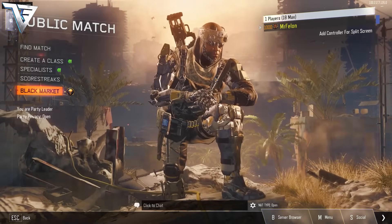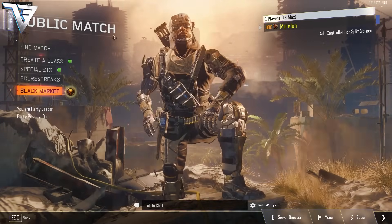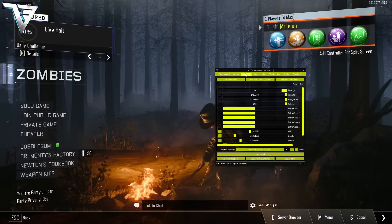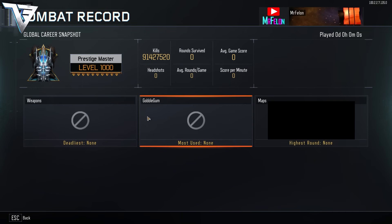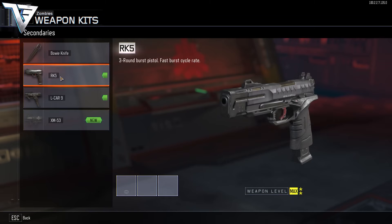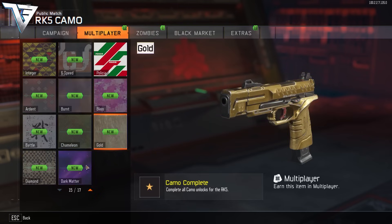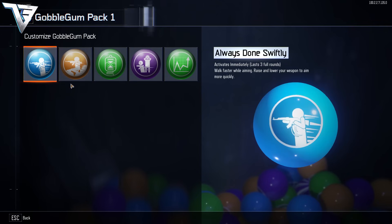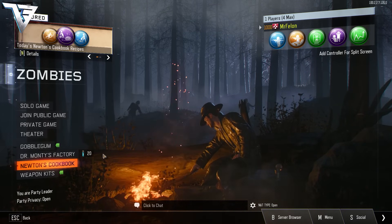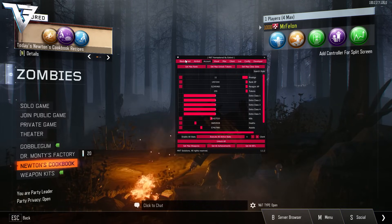That is how you can get DLC weapons on multiplayer. Now we go to zombies mode — account is level one. Press F5 to open up, go to account, now we have zombies done right here. Go to weapon kits, go to secondaries, the RK5 ammo, go to multiplayer and you can see dark matter. For gobble gums we have zero, and we also have 20 liquid divinium.